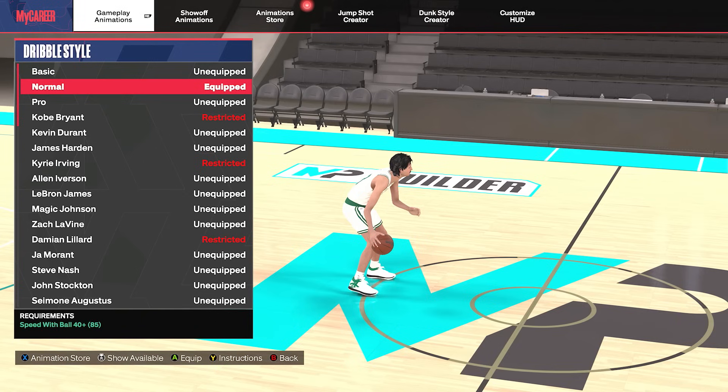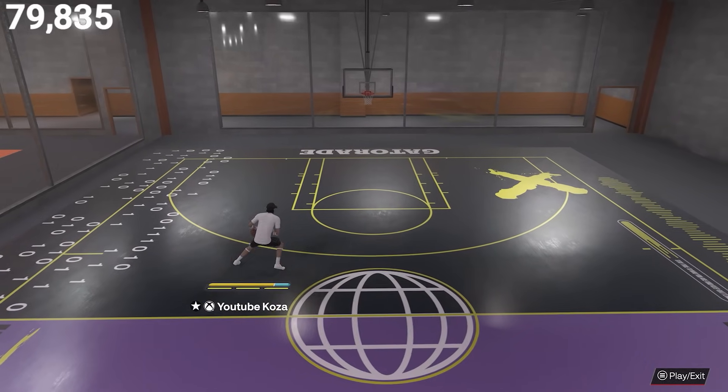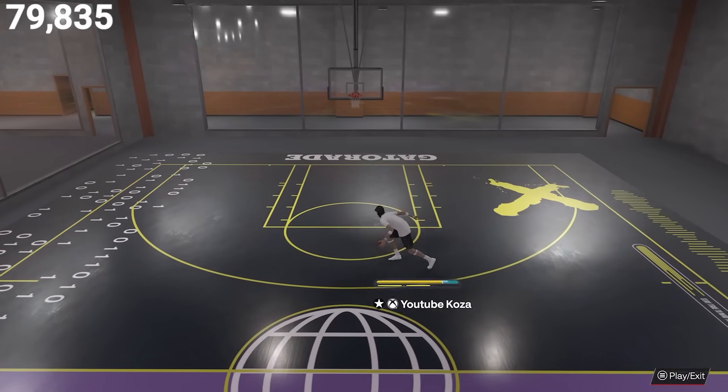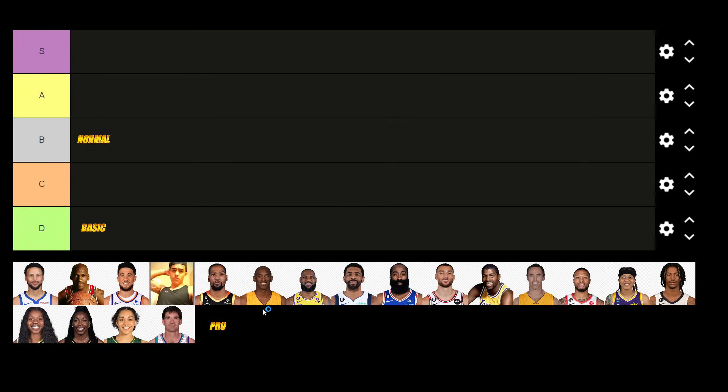Up next we have the normal dribble style which just requires a 40 speed with ball, so even big men can get this. Now it doesn't have the best speed boost towards the ball hand, but the cross launch animation with the normal dribble style is pretty decent. The long cross with the speed behind it, especially on big man builds, can be very useful, so we're putting it in the B tier.